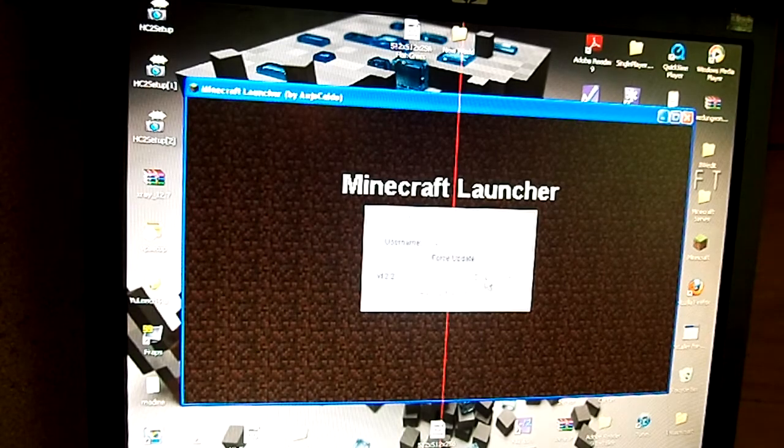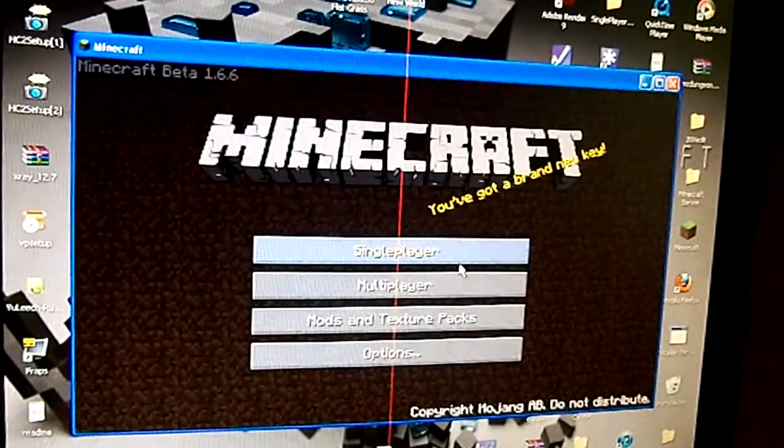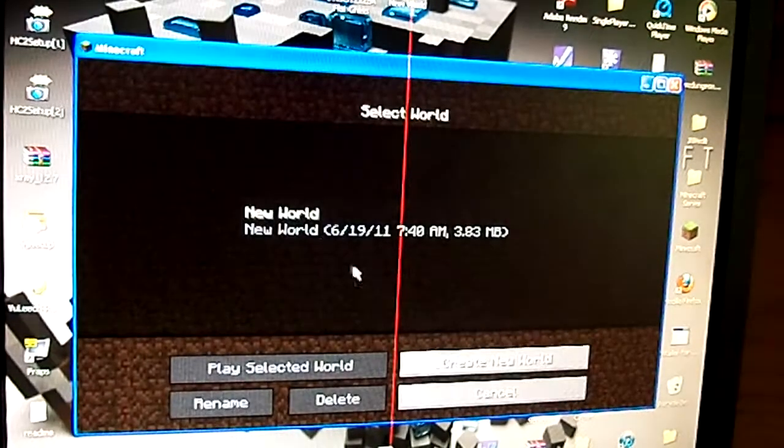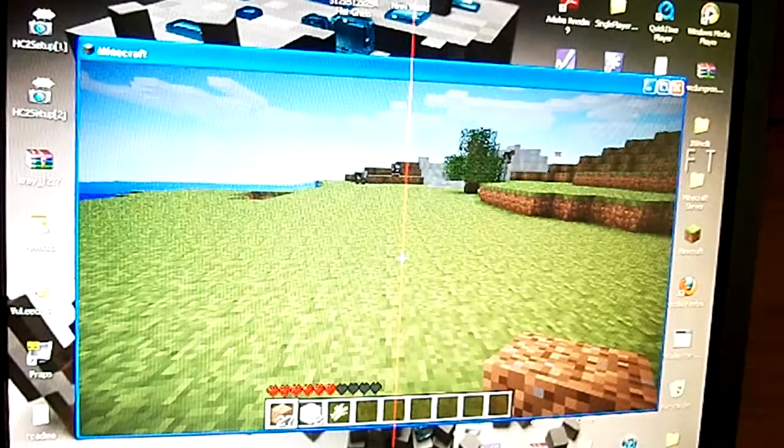If you get a black screen, there's going to be a force update option — just check that. Then enter the game. It works on single player or multiplayer, but on multiplayer you will have to be an op member or whatnot.